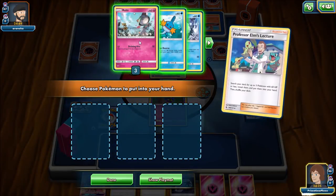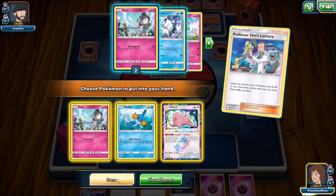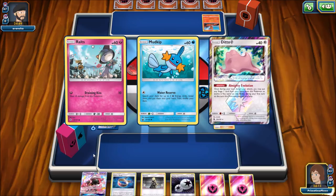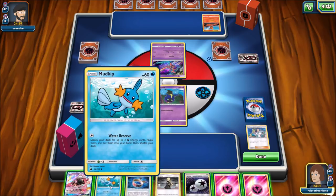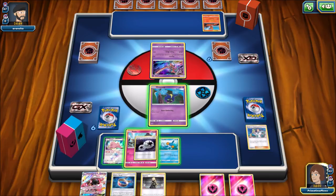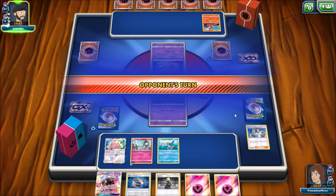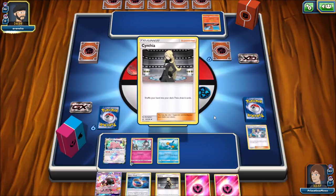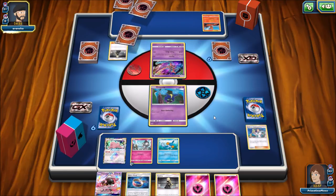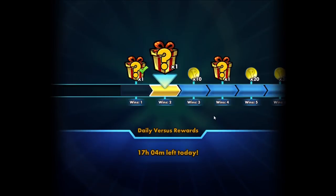Let's use Professor Elm's Lecture — let's get out a Ralts, Mudkip, and Vulpix. I could go and get the Ditto Prism Star so I can evolve it into anything I'd like, as far as stage one Pokemon go. I'll put a Double Colorless on the Ralts. I do have Tapu Lele in hand, so I'll just pass. This is weak to Psychic. There is Cynthia — not much in my opponent's hand, they were not able to use anything, and they are going to scoop. So I guess we'll make it three games here — two and oh!